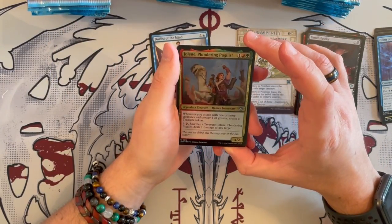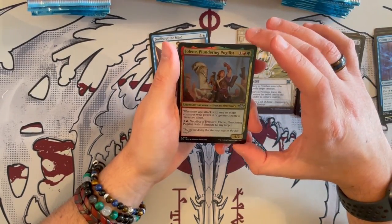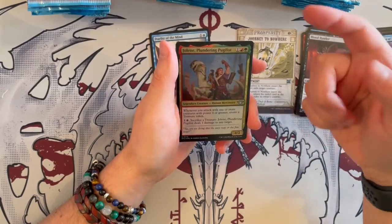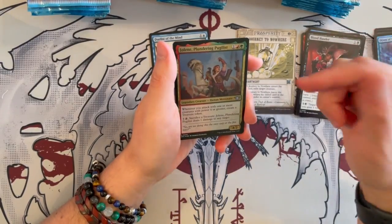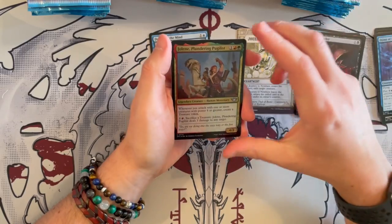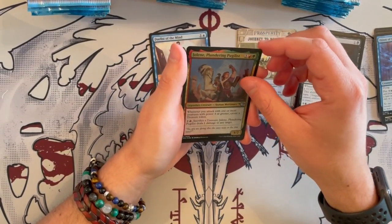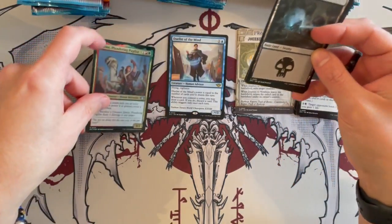Then we have Jeline, Plundering Pugilist — a 4/2 Human Mercenary that's Gruul. Whenever you attack with one or more creatures of greater power, you get to create a treasure token, but only once per turn. However, there are cards that allow you to have more than one combat phase. And then for 2, you sacrifice the treasure and it deals 1 damage to a target. Not bad for sure — it can trade down easily, but it can also help you ramp up. And that's a foil.